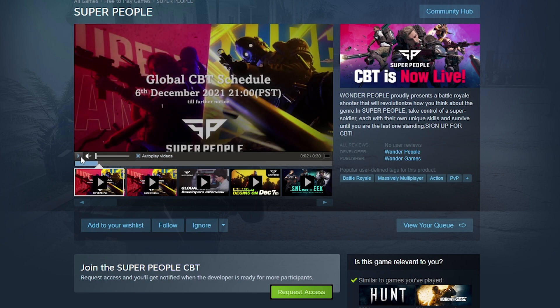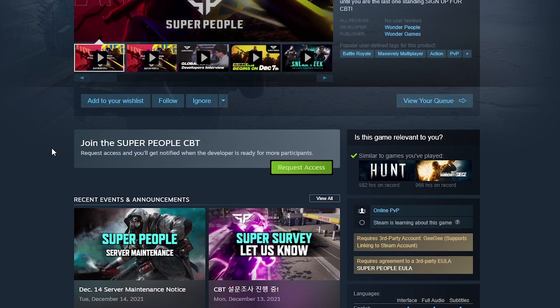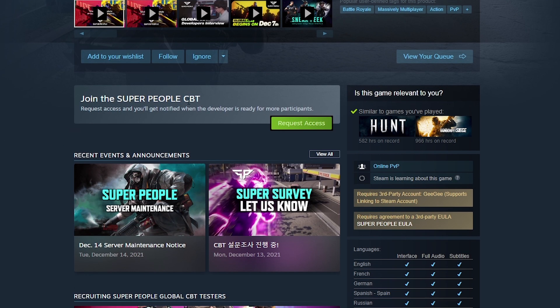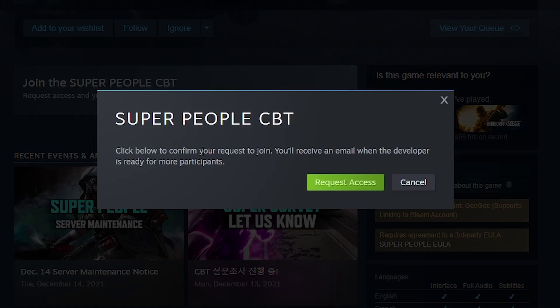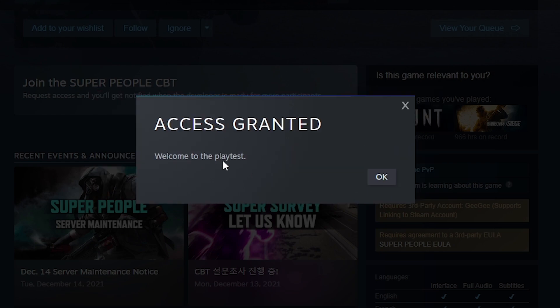A little bit below the video screen, you'll see 'Join the Super People CBT.' Here you will request access — simply clicking request access will send your request. Access was granted immediately, which means there's plenty of room for new players to join.